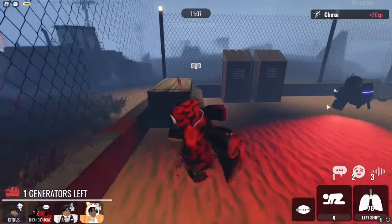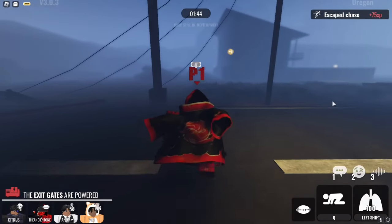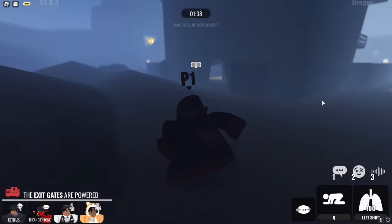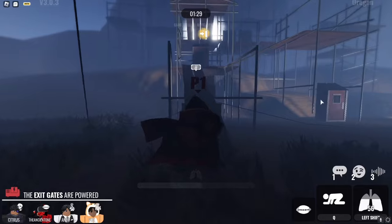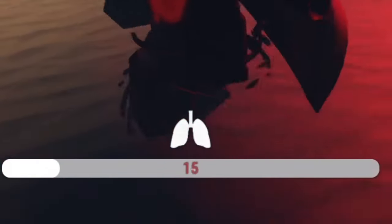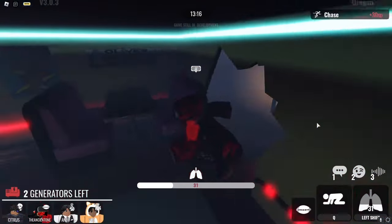That leads perfectly to the next step, which is staying vigilant. You need to be very attentive to your surroundings — know how close the killer is, see what's in front of you so you don't run into a wall, and be aware of what's around you, because you might be able to pass the chase to another survivor and have the killer go after them instead if you're running out of stamina. The last but most important basic step is stamina — you need to learn how to conserve your stamina as much as possible when being chased, because your stamina is your lifeline.